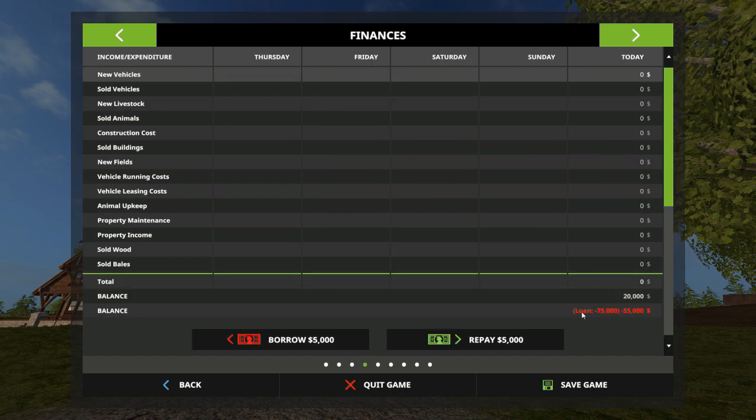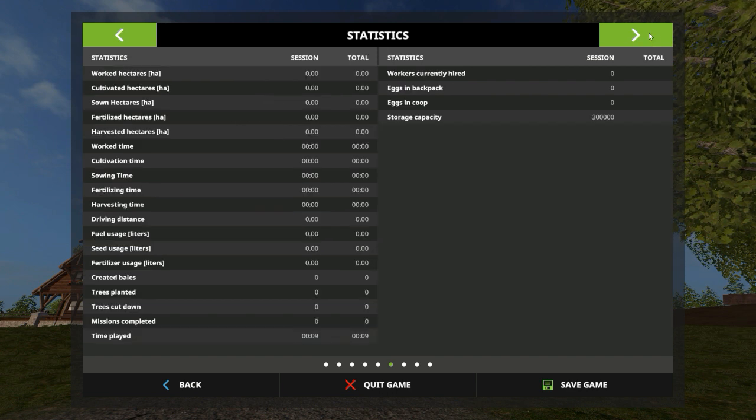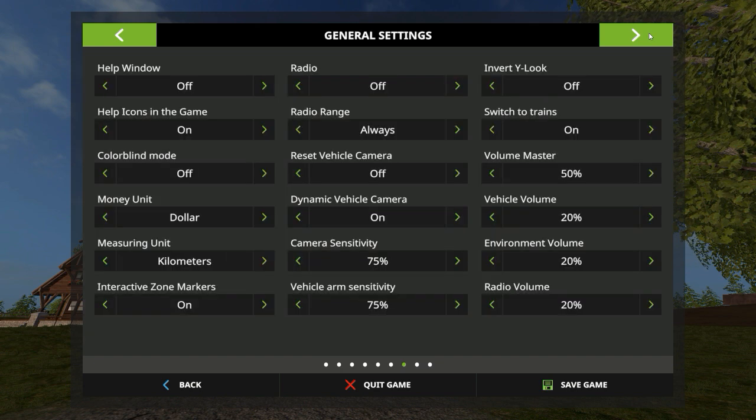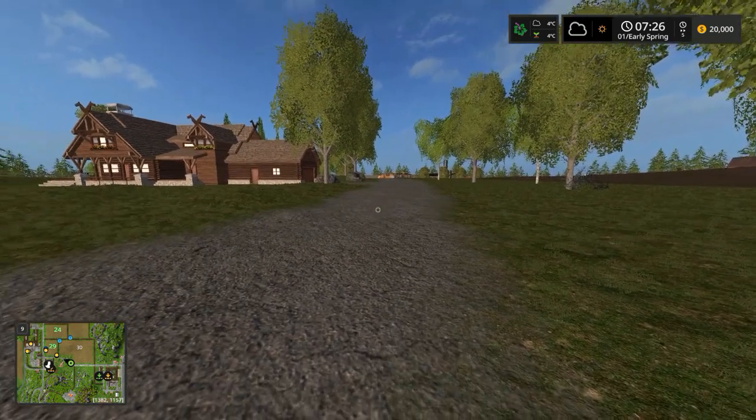Finances: you start with your average loan. For a normal game it's 75, easy is 50, and I think it's 100 for a hard game. Animals: we start with no animals, so it's nice — you can pick and choose what you want to do. In my opinion that's always best. In the case where they start with animals, it's fine — if you don't want to do it you just sell them off. But in this case, unfortunately, nothing.